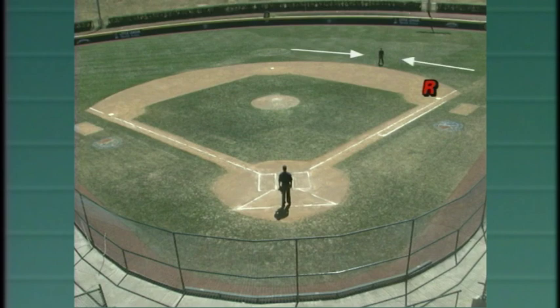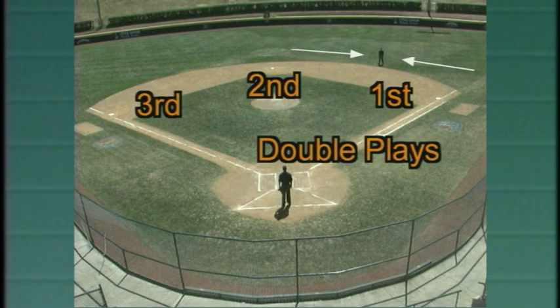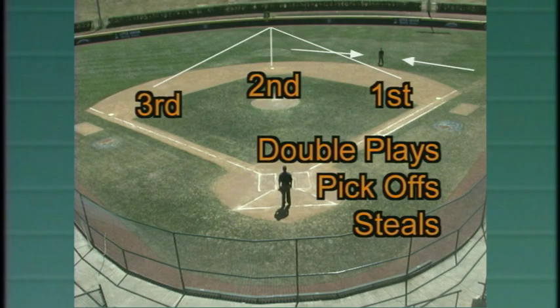With a runner on first base, the position will change to here, between the bases just on the outfield grass. From this position, the umpire has responsibility of plays at first, second, and third base, including double plays, pick-offs, steals, and plays from the outfield on the batter runner at any base.